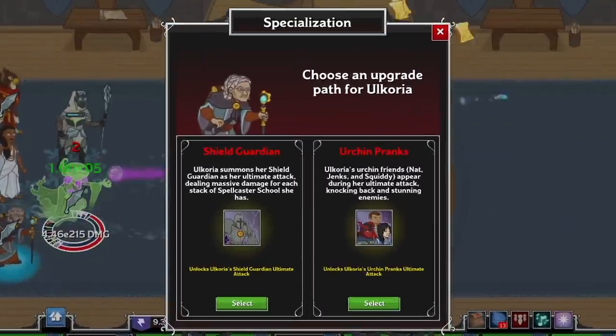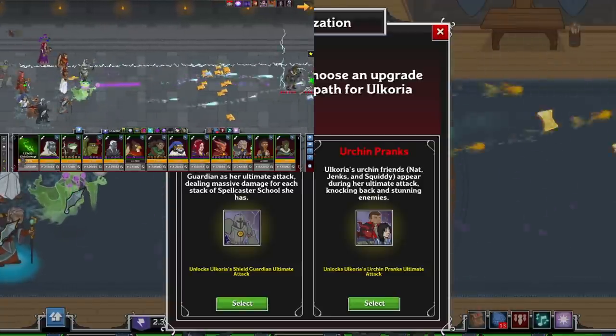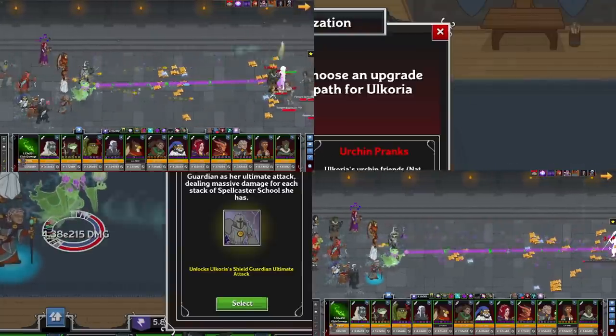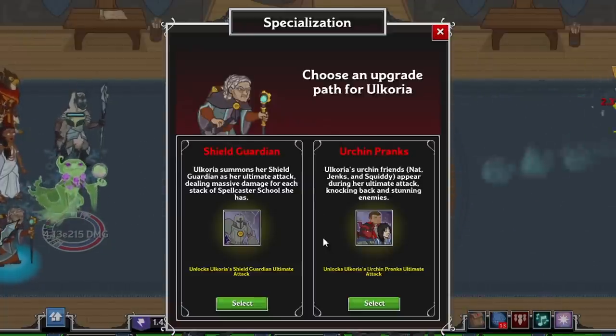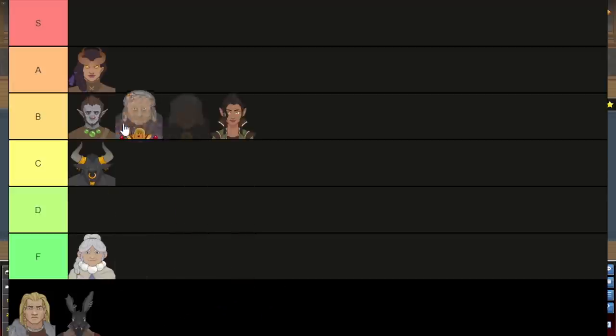Her specialization choice is actually choosing her ultimate attack: between summoning a thick boy to launch lightning bolts equal to how many stacks she's at, or summoning a bunch of little urchins to throw stuff at enemies, knocking them back, then stunning them, then slowing them. She's fairly simple all things considered and very effective within her niche — but that's part of her problem. She's either high A tier, best in seat for magical primary attack DPS, or completely worthless for non-magic primary attack DPS. Even considering that, I'd say she's high B for the overall health of the game. If you are using a magical primary attacking DPS, get her in your formation with at least 5 stacks.